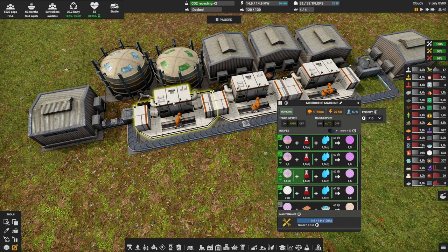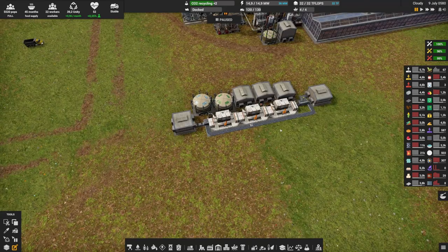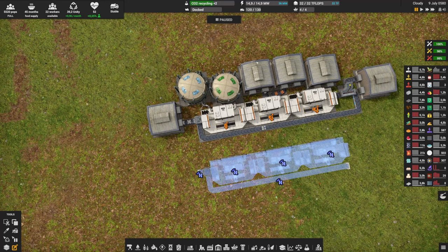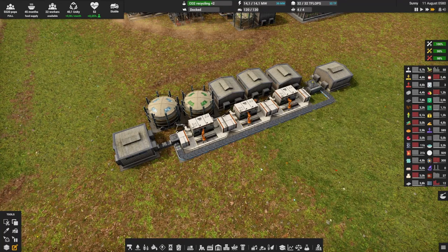Otherwise, if silicon wafer is at the top priority, you'll just keep making silicon wafer indefinitely. You want to make sure that as soon as you have a higher-stage intermediate, it gets transformed toward a microchip first, cascading down. With this design you only need 3 machines instead of 12 — it takes far less space, people, electricity, and teraflops. It will take a bit more time per chip, but when you have more teraflops you can scale up by creating a bus network and adding more sets. With that setup we'll be able to make our own microchips very soon and won't have to buy them on the map anymore.